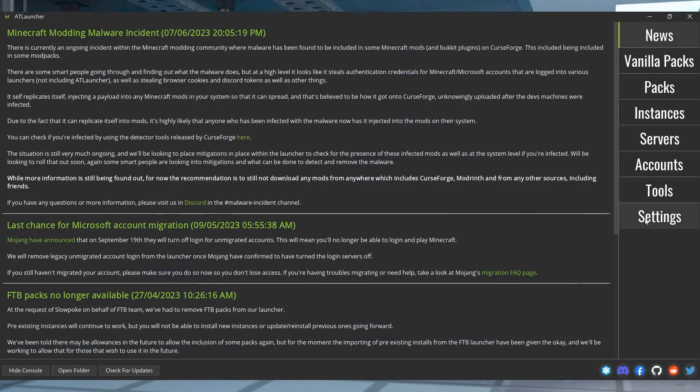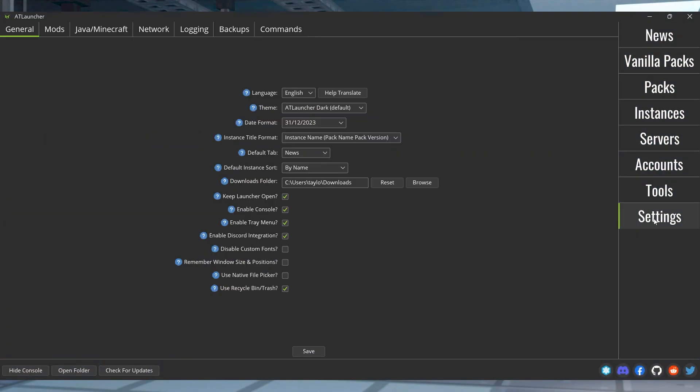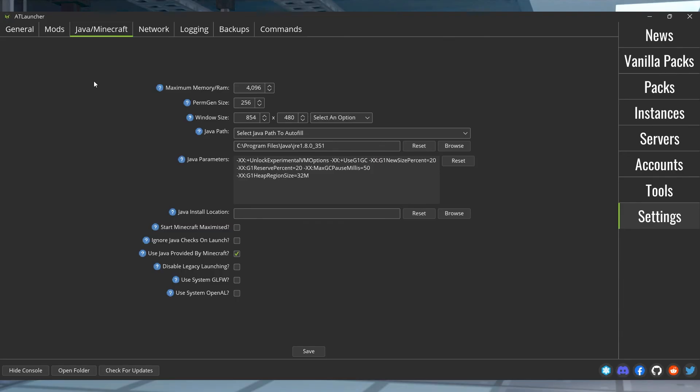Knowing how to do small fixes like allocating more RAM is super helpful in limiting problems in your gameplay. By knowing how easy it is to fix, it's one of the first things you can try if you happen to run into any problems. That's all for this one and as always we hope you have lots of fun!